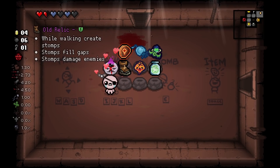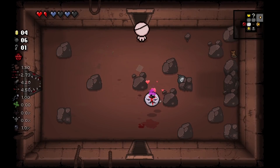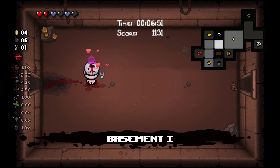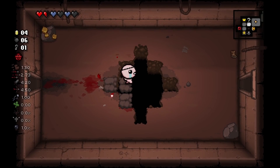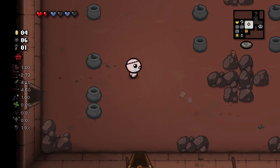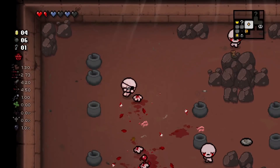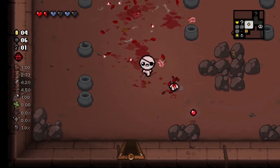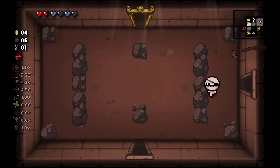Next we got Old Relic. Old Relic will basically fill in gaps, damage enemies, and just from walking — you walk, there are stomps, and stomps fill in gaps. I'll spawn a Gigabomb to show that, because that definitely makes some gaps. It's kind of like pseudo-flight, but worse. It's not bad — it is a quality one, it's not supposed to be overpowered. It's not the most disgusting damage in the world, but it's damage and it's just a bonus on top of what you already have. Overall, a pretty okay item — not the item you're gonna lose your mind over in the middle of a run, but it's definitely worth a take.